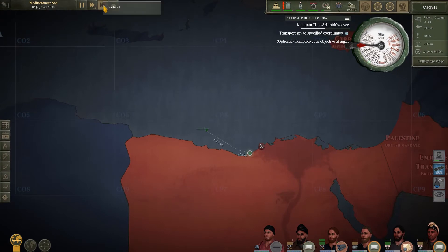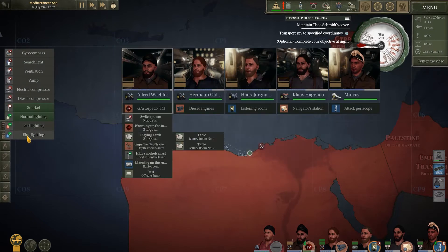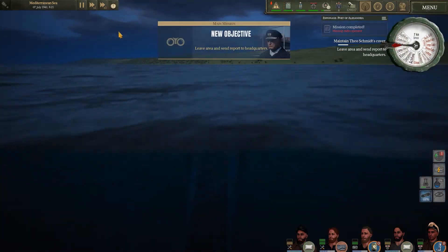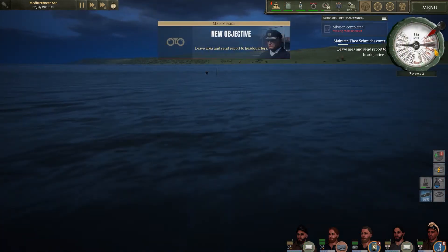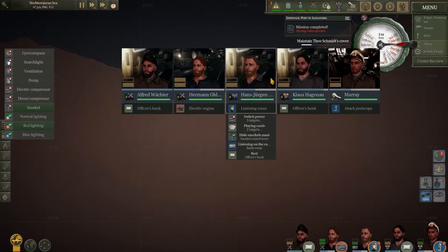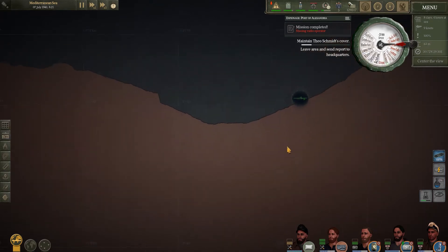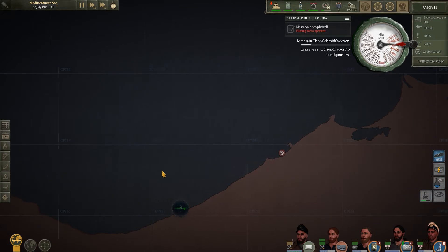We've made it quite close to the destination of Alexandria. We're going to try and stealthily move our ship into the drop-off zone, stay submerged, and keep our ears on the hydrophone to make sure there are no coastal defenses in our way. Mr. Schmidt has been successfully dropped off at the drop zone. We've got a new objective to report that to the BDU, so we're turning the boat around, sending the message off, and awaiting further instructions while staying in the area.